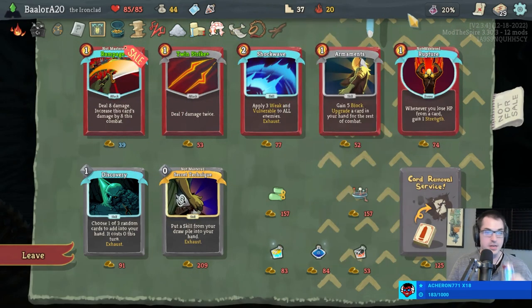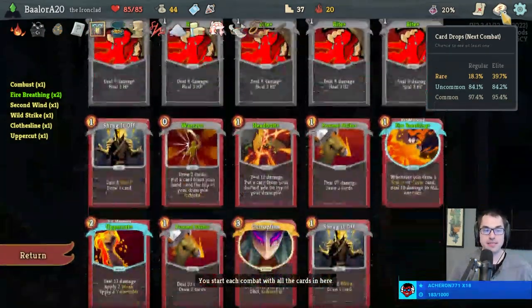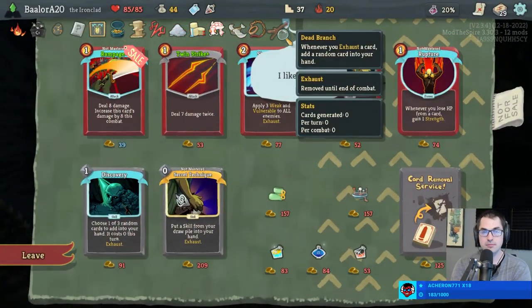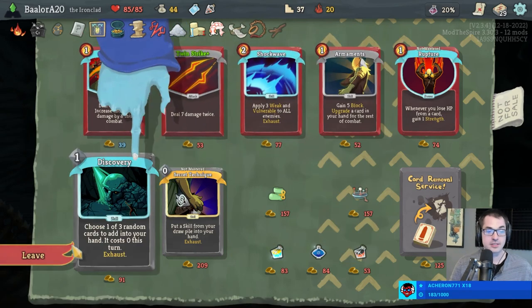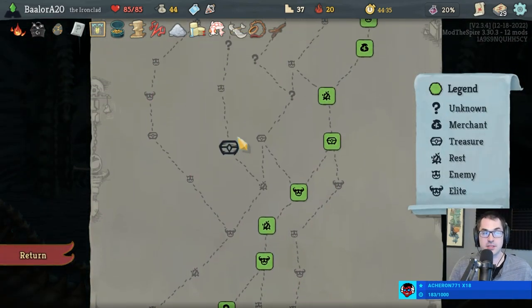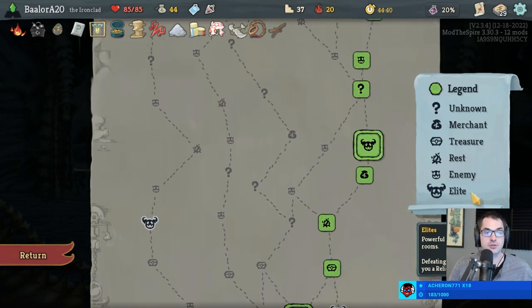We also have a Dead Branch now, and that's pretty cool. Didn't even blink. Now whenever a card is exhausted we get a random new card. If that new card is a skill, it'll be free and it'll exhaust again. Pretty good — and every time that happens we deal three damage to all enemies. Corruption plus Dead Branch plus Charon's Ashes: very very very strong.